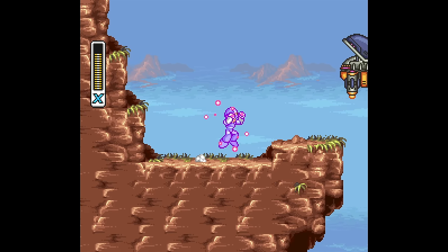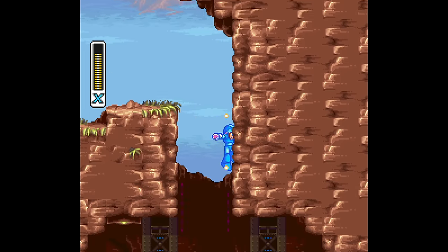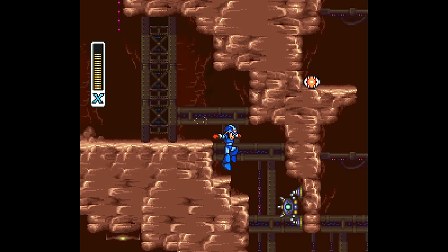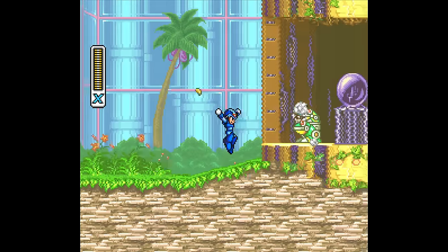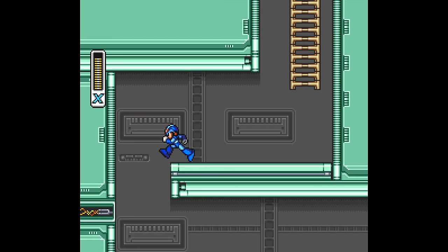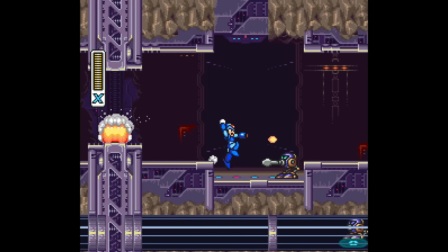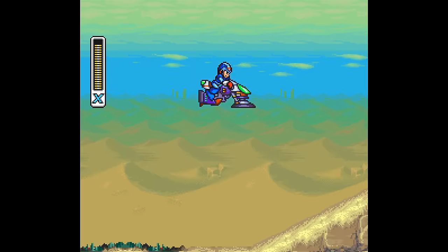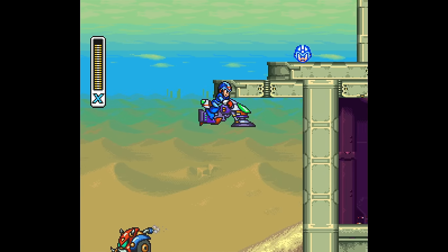When diving into the game proper, you'll find out that controlling X is basically identical to how it was before. There is one critical change: X, despite losing his armor between games, can still use the dash functionality from the leg parts of his first armor. I'm glad this is a default ability in X2, because the designers can use it to its full potential for both the item game and the platforming, as X2's level design is much more geared towards precision than X1.